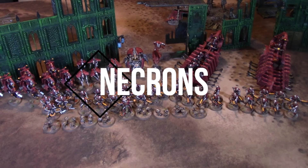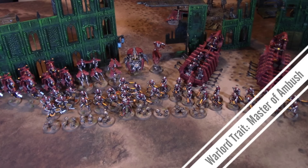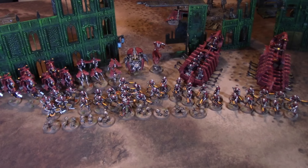Now the Necron force. I'm going to be taking a Decurion formation. In the Reclamation Legion I have the Overlord with a Warscythe, Phase Shifter and Nightmare Shroud. I have five Immortals coming as stock. Two units of Necron Warriors at ten with a Ghost Ark, and one unit of Necron Warriors foot-slogging at thirteen. Two units of Tomb Blades both the same with particle beamers, shield veins and nebuloscopes. I've also taken a Canoptic Harvest: one Spider, six Wraiths all with Whip Coils, Canoptic Scarabs, and then I took a Transcendent C'tan — just sort of because I could, although he looks like the Nightbringer. So yeah, let's see how they deploy.